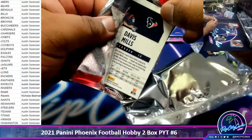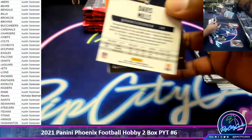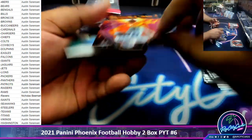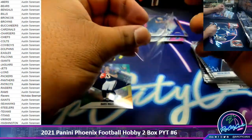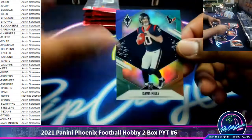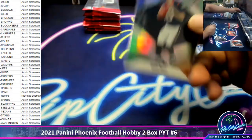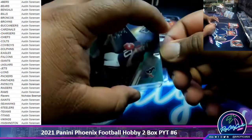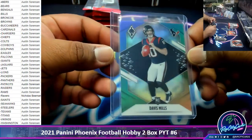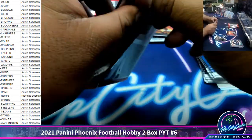Now this was an ugly pack to open. We have a fire-forged Emmitt Smith to 175, Cowboys. Davis Mills rookie color blast, Texans. Davis Mills had a pretty good rookie year — didn't get much TV time, but he was solid. Could be in for a big second season.